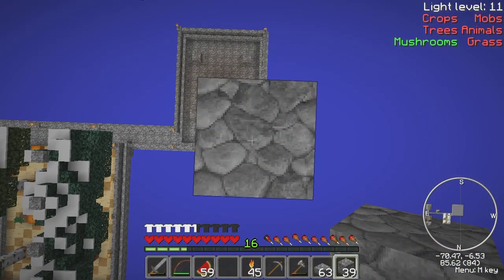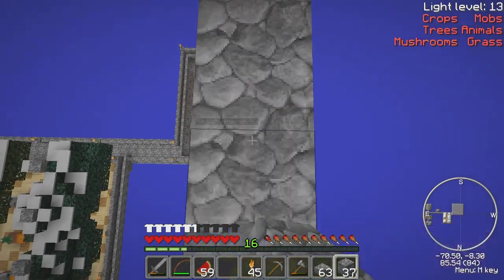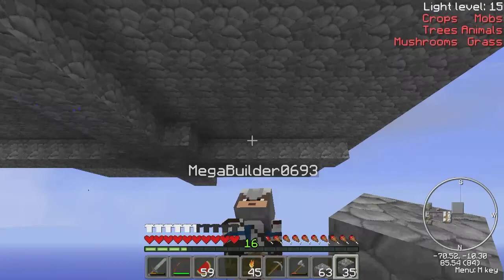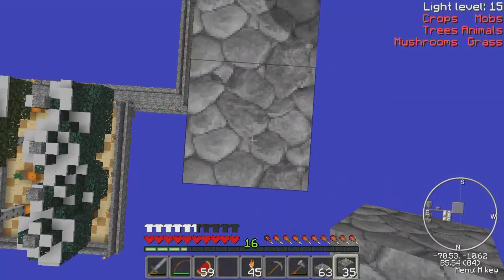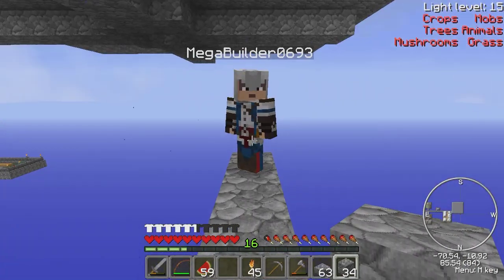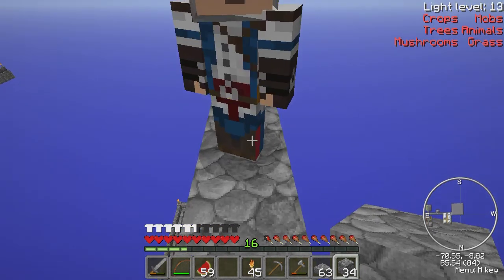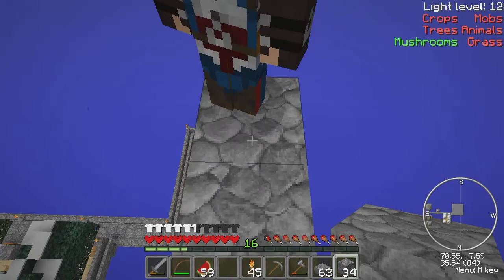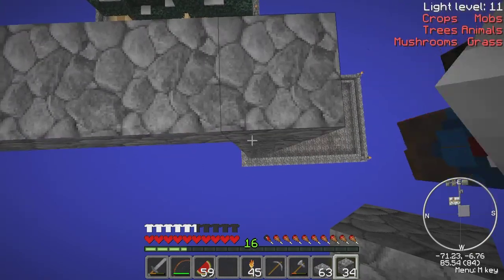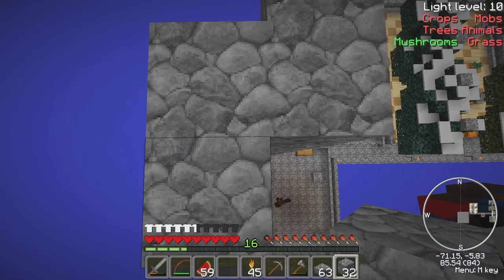We'll go out this way. A bit of sneaking. By the way, I have changed my skin to an assassin from Assassin's Creed. The ever-changing Mega Builder skin — it's a good thing. We've got a ladder out there. I've got the wall jump mod and smart moving. If you want us to review, put in the comments below that we should start doing some mod reviews. That could be good.